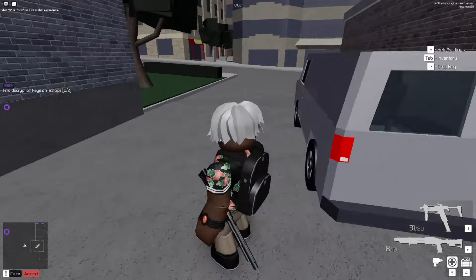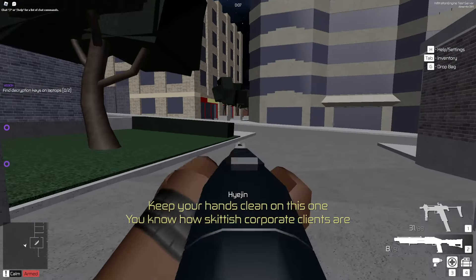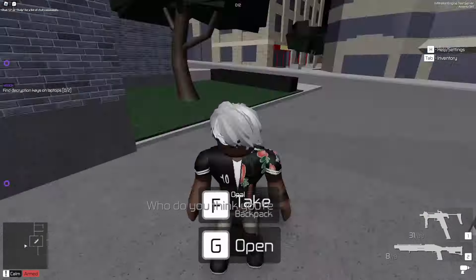Opal spawns with the book bag, an S97 with laser and sight, and a plain shotgun - no tablet.